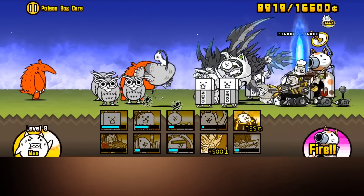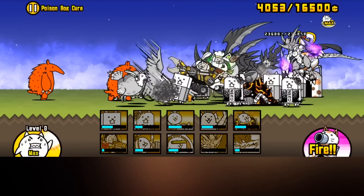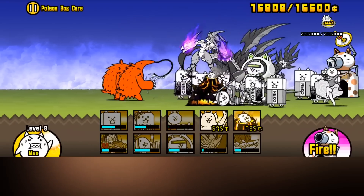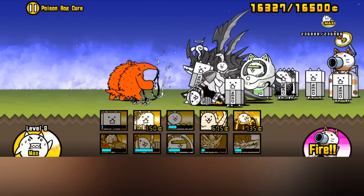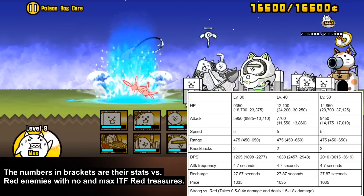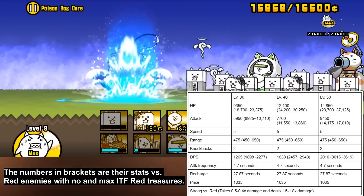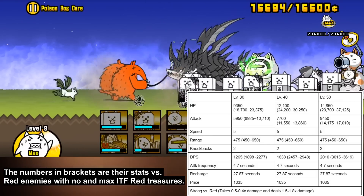Prisoner Cat is the true form of the January monthly unit, Adult Cat. The true form changes Adult Cat from a garbage unit to one that actually has some niches because of one change: a 355 range increase along with LD piercing, in exchange for having a 4.7x longer recharge time.